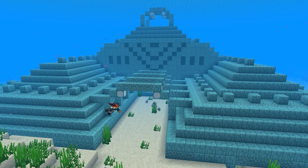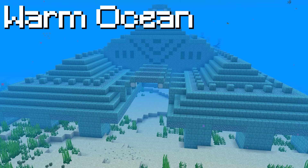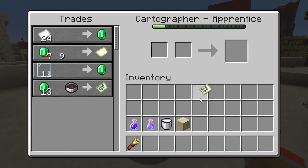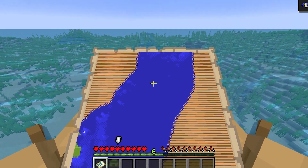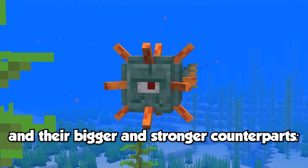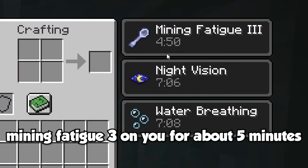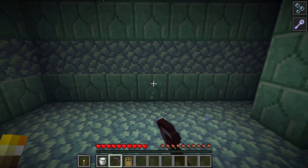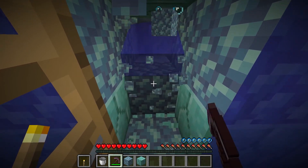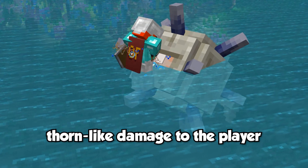Diving into the next spot on the tier list, we have the ocean monument. Ocean monuments are huge underwater structures that generate in a variety of ocean biomes throughout the overworld. You can usually find them whilst exploring, or directly locate them using an ocean explorer map from a cartographer villager. The monuments are filled with guardians and their bigger and stronger counterparts, elder guardians. If you get too close, the elder guardians will inflict Mining Fatigue III on you for about five minutes, making it almost impossible to destroy blocks underwater, so bring buckets of milk.